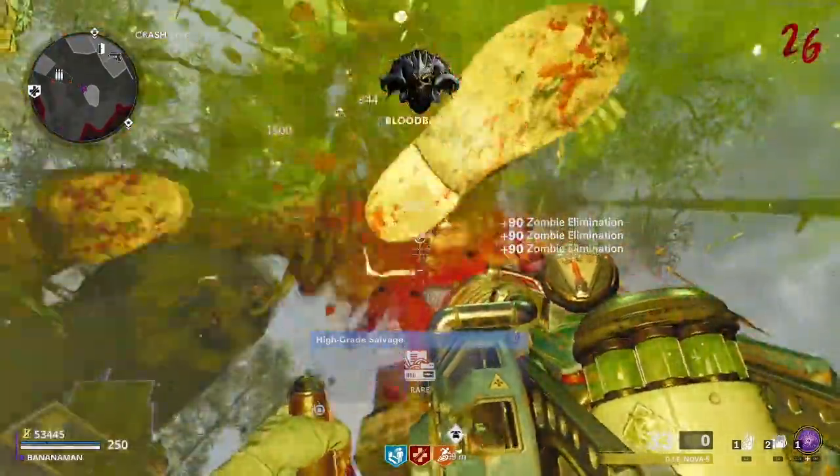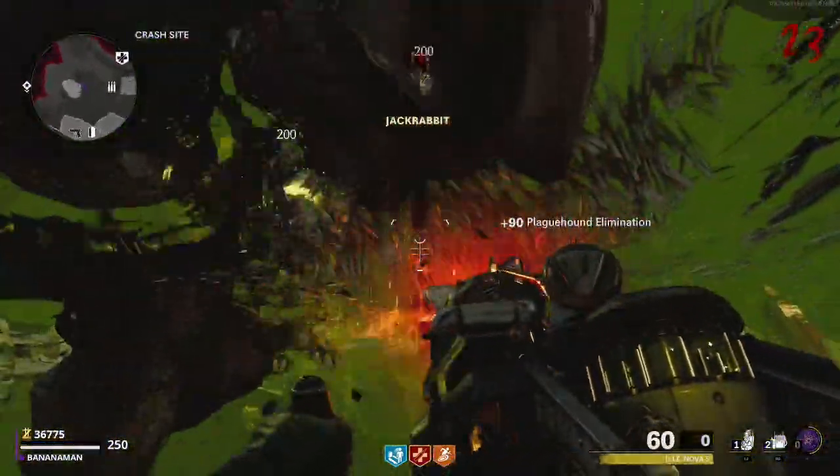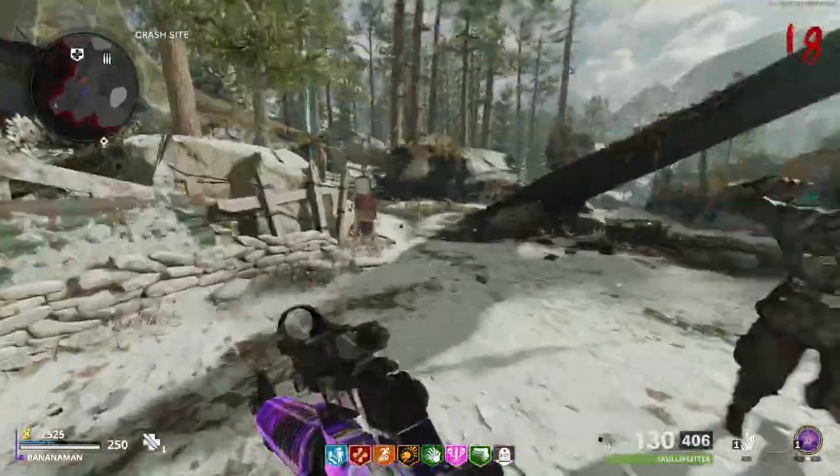To get into this glitch, I'd recommend that you have the Juggernog perk and also some stims on standby. To do the glitch, make your way toward the crash site area and you're going to need to have at least two zombies left in the round.